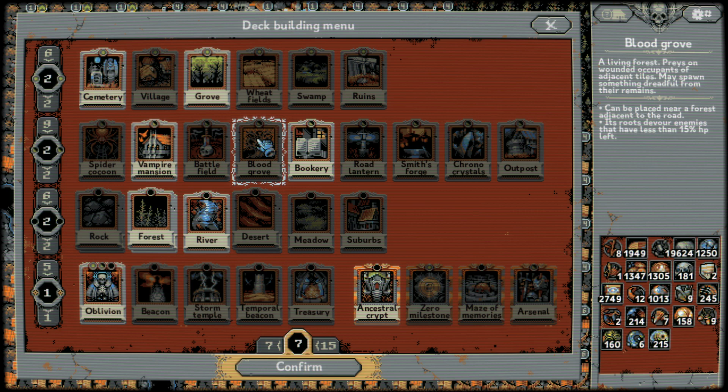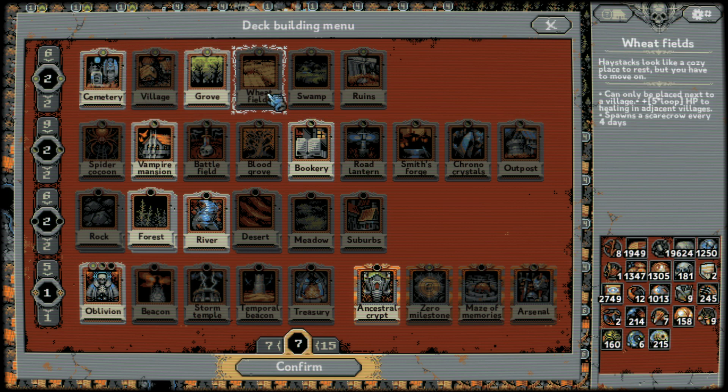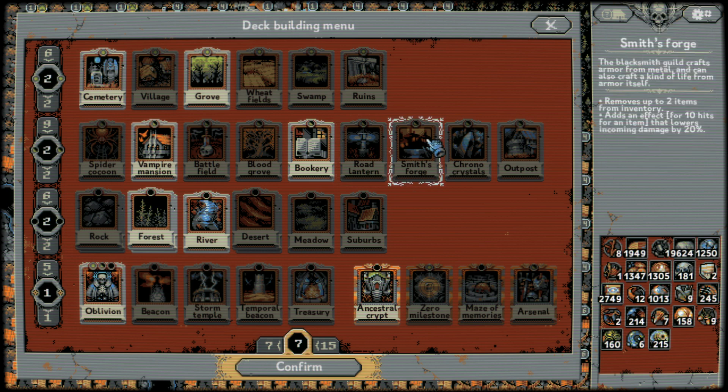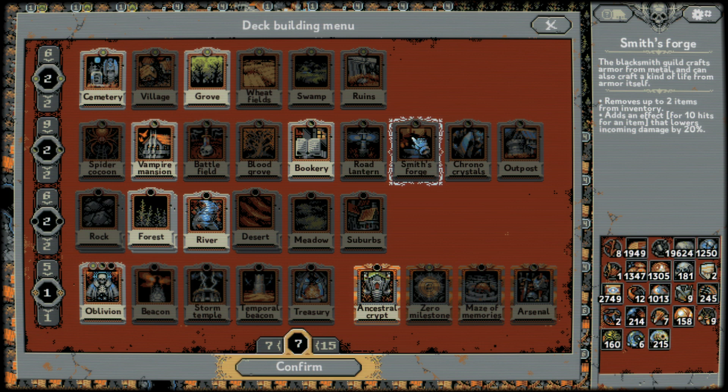Blood Groves — they're not that great, honestly. Bookeries are nice; they're not the be-all end-all. You can just wait loops until you get the cards you want, but if you want to use a Bookery, it's not the worst thing ever — it's okay. Road lanterns kind of lose their effect late game. Actually, going back to early game for a second — road lanterns are actually helpful early game to keep enemy levels down to two or three so you don't get overwhelmed. Late game, road lanterns are useless. You want as many enemies per tile as possible because you want to farm max HP.